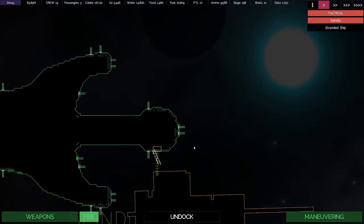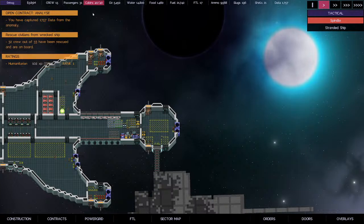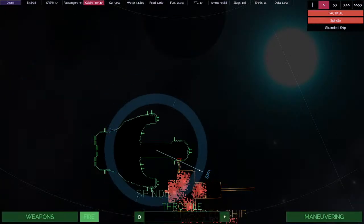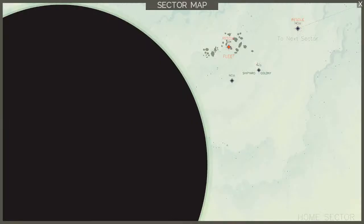Alright, we are docked. How many people? 33 people. Experience is going up — looks like per person we're getting one experience on rank 1, so another like 30 people will level us up. We maxed out the cabins, we have a few stragglers running around, we're loaded up. Undock — we'll jump back home, get these people offloaded and take the next missions.